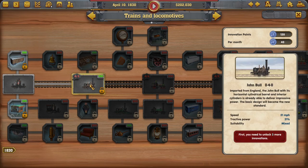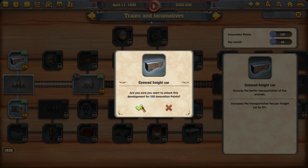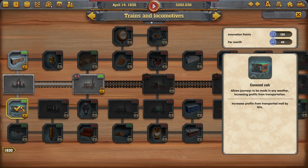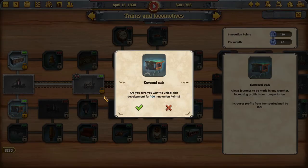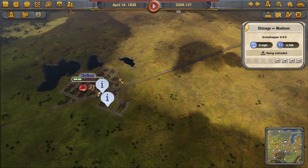We need to unlock three more innovations first. Options include: Covered Freight Car, which ensures better transportation of live animals and increases the transportation fee per freight; and another that increases profits from transported mail by 10%. We'll go with the mail one since mail will be more common for us to deliver.